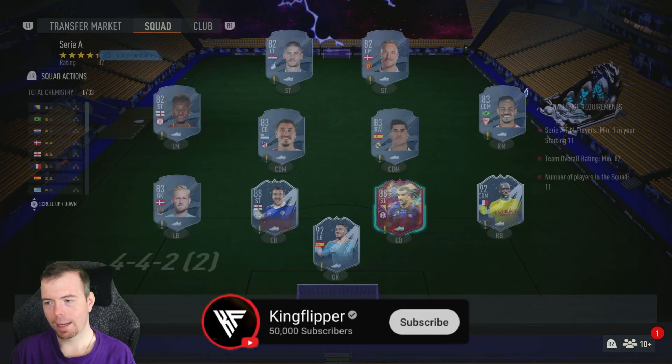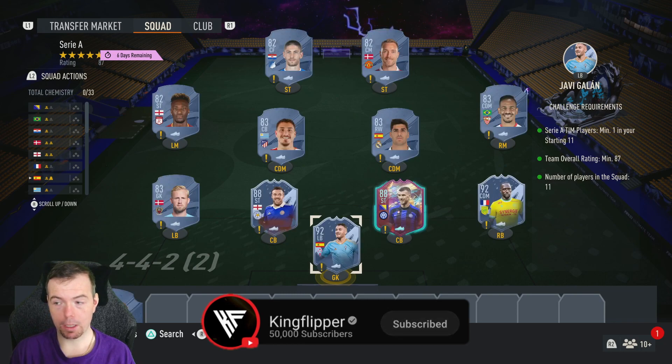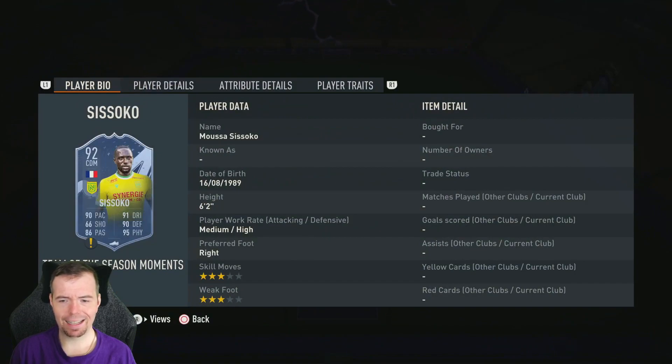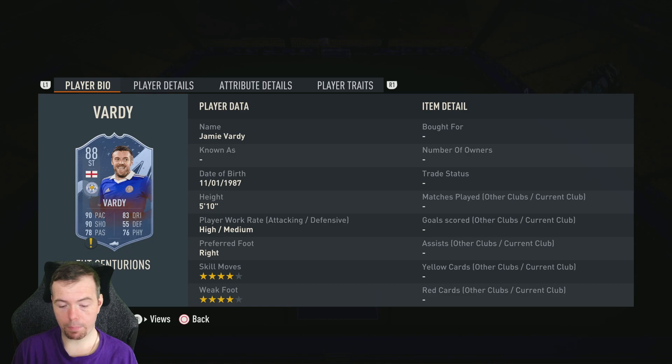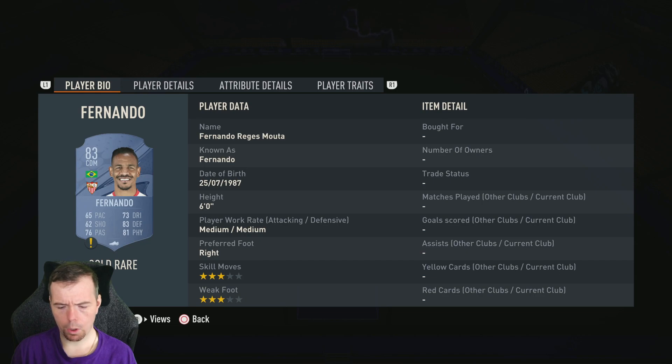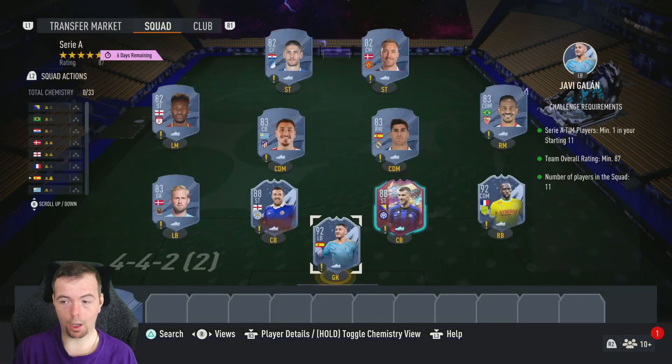Finally, the Serie A segment requires an 87-rated team with at least one Serie A player — I've got two, so that's fine. Eleven players: two 92s, two 88s, four 83s, and three 82s. Galan and Sissoko are roughly 28k each — you might pick them up a bit cheaper since people are packing them. Jack Overall, Brek, and Jamie Vardy are centurions at 14k each. Schmeichel, Asensio, Jimenez, and Fernando are 3.2k each for 83s — this is why you try to avoid them. Tammy Ericsson and Krameric are 2.1k each.